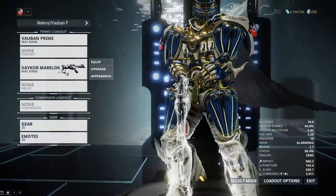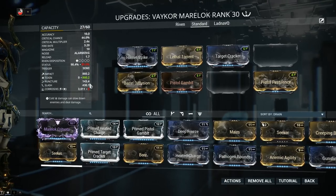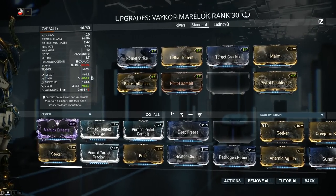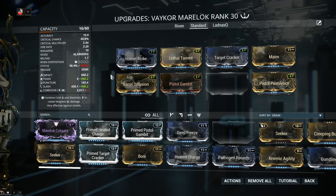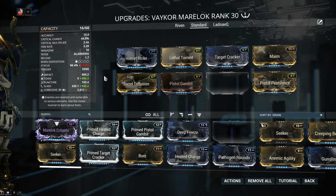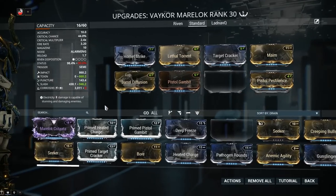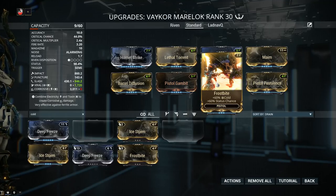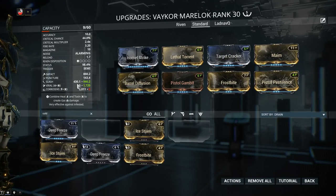Next we're going to try a bleed build with a lot of Slash. We're going to get rid of all the Electricity on the weapon, then increase the weapon's Slash value with Maim — 120% extra Slash. This means the Slash value will be higher than the Impact, putting it first on the proc pecking order. When building a weapon for Slash and bleeds, it's smart to build Viral damage. Viral will reduce the maximum health of a target to 50% for the duration of the status proc, so in a way your Slashes will be dealing double damage. Viral is the elemental combo between Toxin and Cold. We'll go for the 60-60 mod Frostbite. You want to go for the 60-60s, not the 90s — not because you want more Viral procs, but because you want more Slash procs.